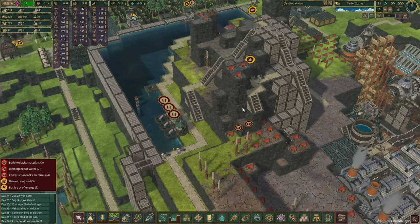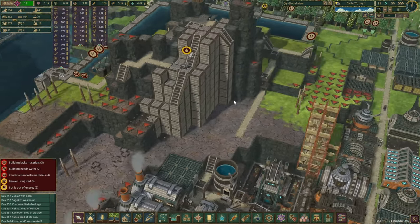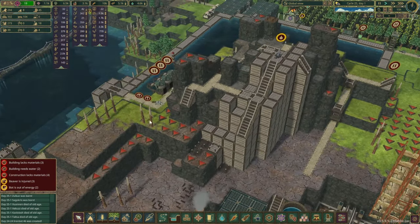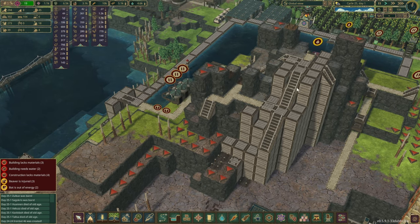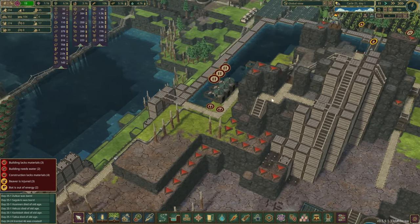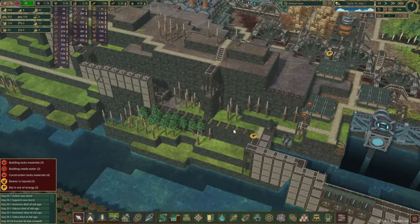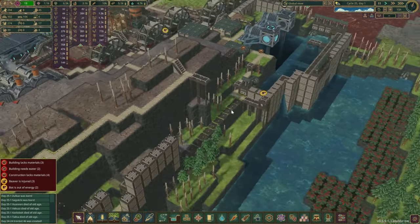This mountaintop has been coming along pretty nicely and they've done all the levees. We still have a few more pieces but things are a little bit slower. The beavers and the bots have started constructing up this levee wall.